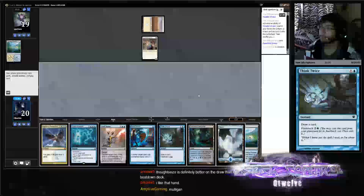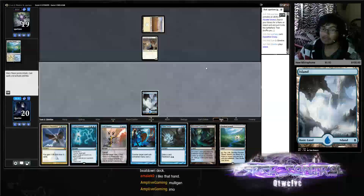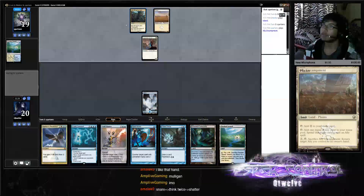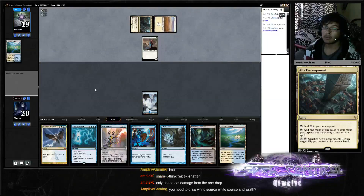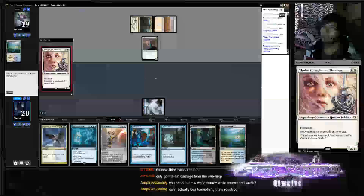Play Island here, keeping up the Spell Snare for the Thalia. Mulligan in that opinion? Well, the reason I kept this is because this could get a Thalia which might be played right here. Yep — Thalia gets Snared.